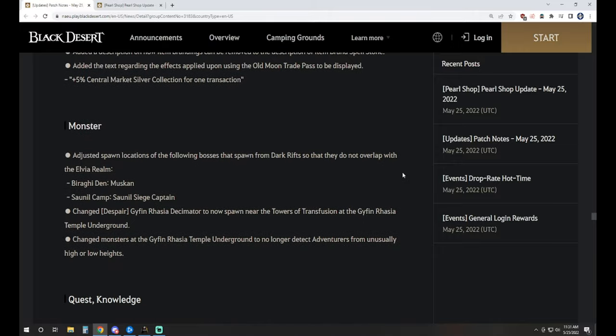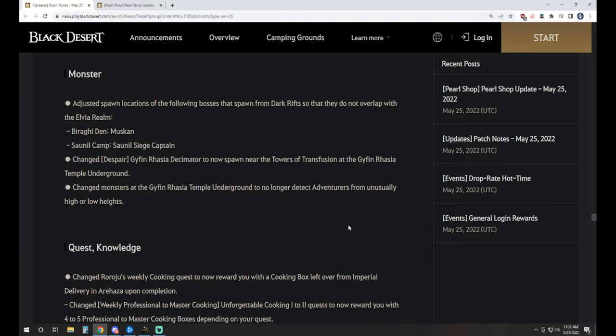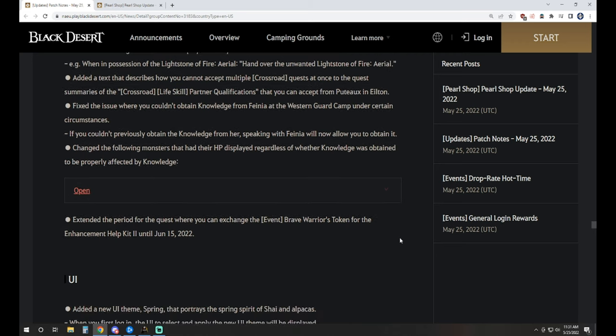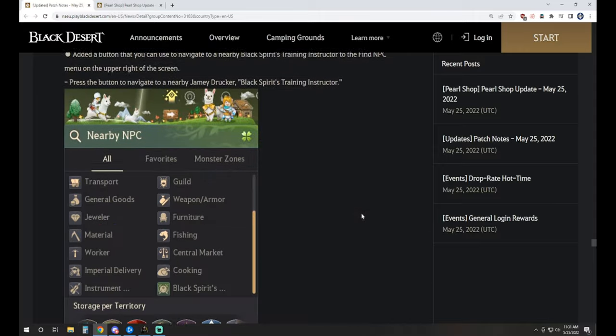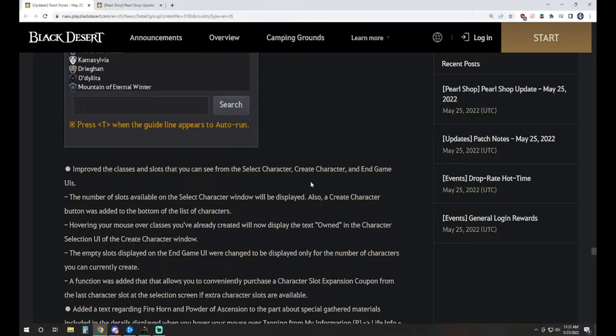Other than that, we really didn't get much going on. They moved Musken and the Sonal Siege Captain Dark Rifts — like they did with the others — to not interfere with Elvia spots. We see the new springtime UI, which is now an option. It's got a little fluffy alpaca thing with a couple of Shys goofing around on there.